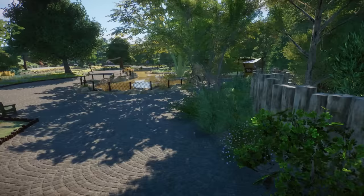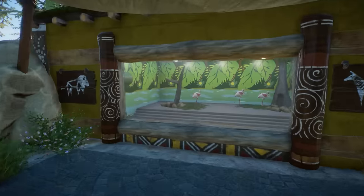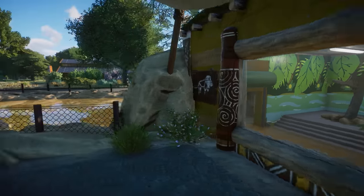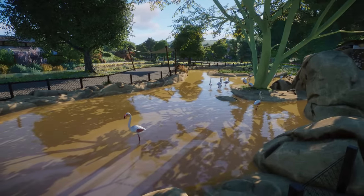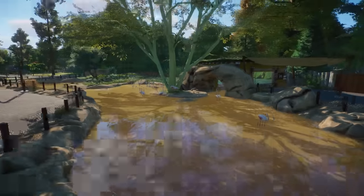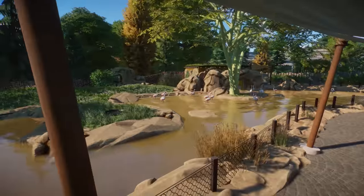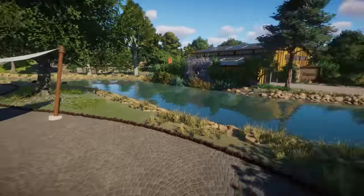There are even flamingos in here — how cool, they have an indoor area. I want to know if this is inspired by something, because I've been trying to find these shelters or backstage areas for flamingos and red-crowned cranes — it's so hard to find. I love this habitat as well. I like that it has this different water color, giving a totally different vibe to the habitat. The rock work and stuff is amazing.